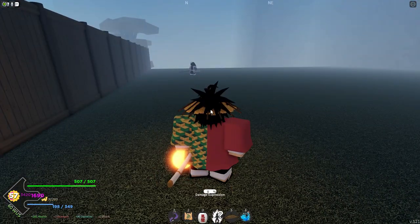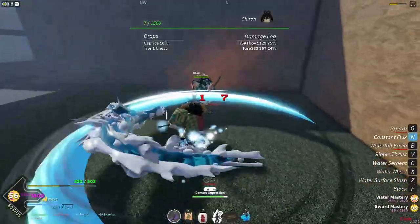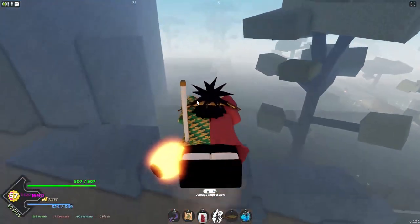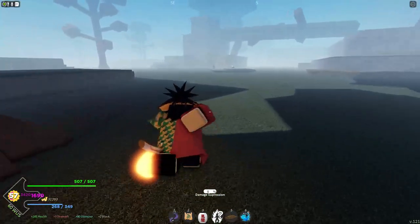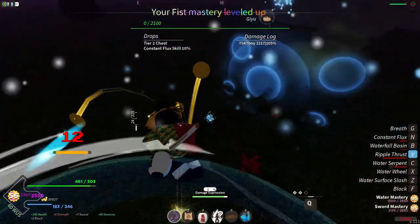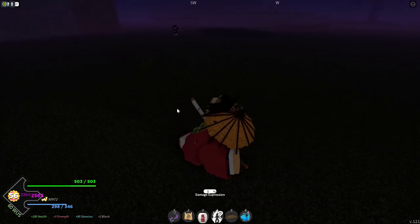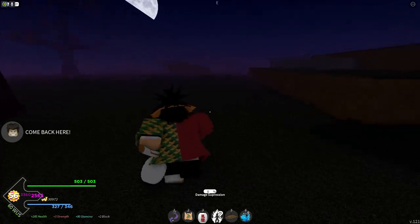We're going to fight Shinobu and see what we get from her chest. She dropped the water katana — I already have it so I don't need it. Now we're heading to the next boss right next to Shinobu, which is Giyu. We're going to kill Giyu and see what we get from his chest. He didn't drop anything. This is a tier two chest, and I got something from Shinobu's tier one chest. It's just luck, so be patient and keep farming — you guys can get something good.